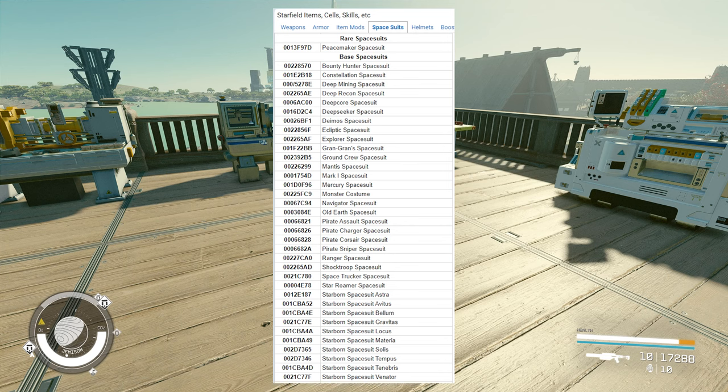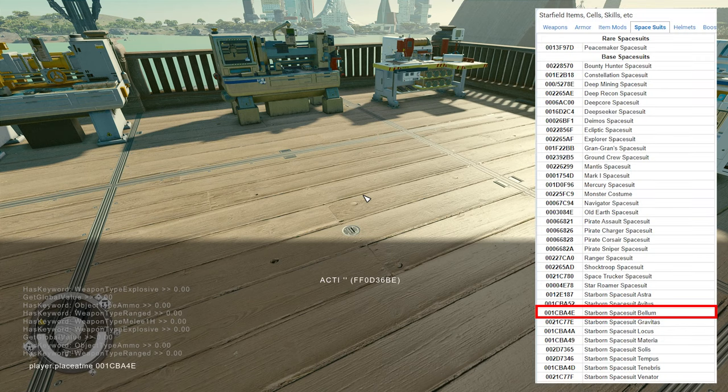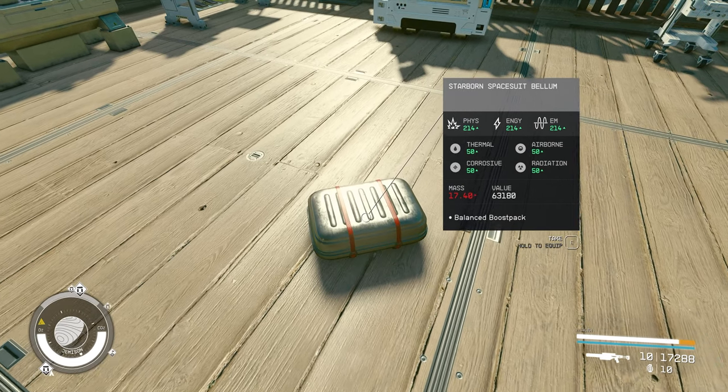Let's get the Starborn Bellum — I don't think I have it in my inventory, so I'm going to grab one that is not there. We are going to use player.placeAtMe with the ID code. I'll tell you why I'm using player.placeAtMe instead of addItem. We go enter, then exit. The Starborn space suit got spawned — it is there.